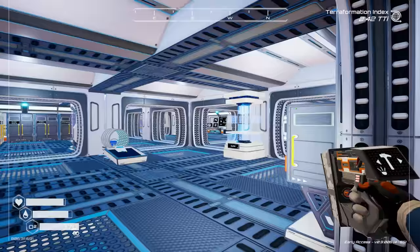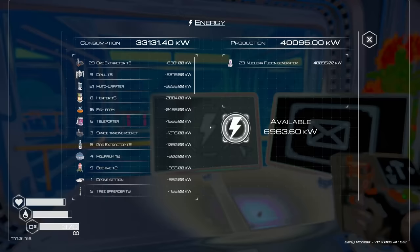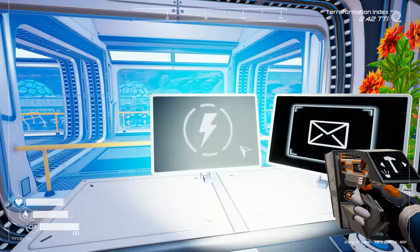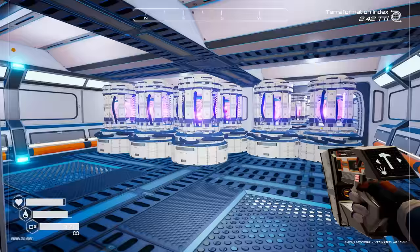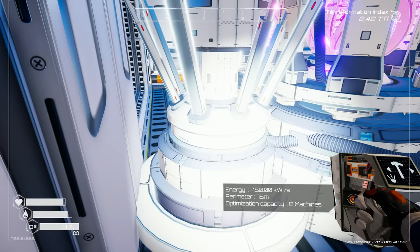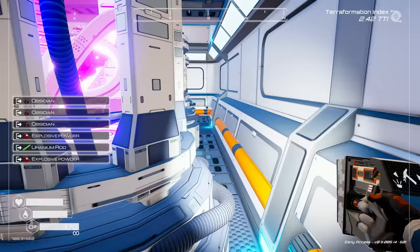Let's see what our power went up to. We were at 34,155 and now we're at 40,000 — that's pretty good but I feel like it could be better. I think we should place it down and then place as many generators directly next to it as possible. Let's do it.